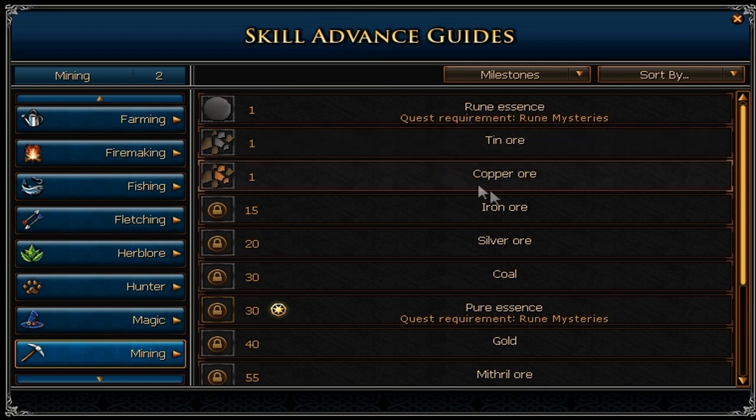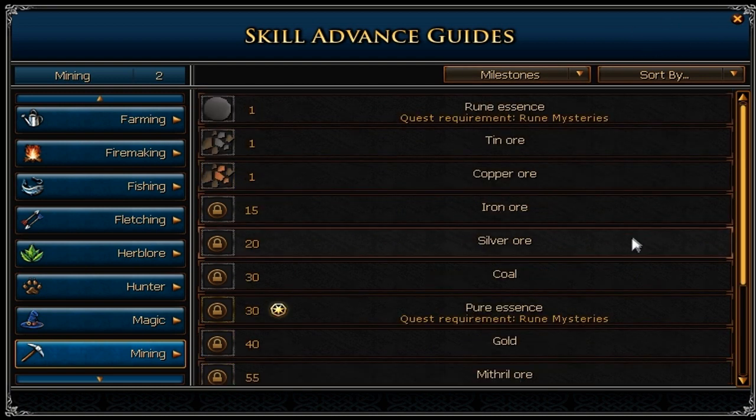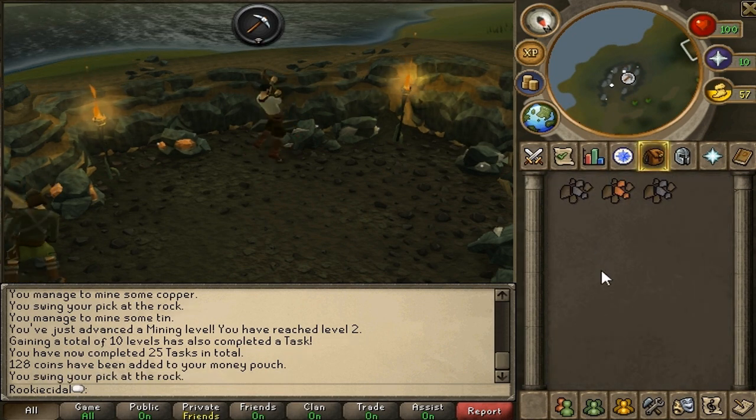You can return to the skill guide to find out what you can do in mining. You can mine iron ore at level 15, silver ore at 20, coal at 30, and it gets better as you go on — Runite ore being the best at level 85. Right now we're level 2, so we have a lot of work to do. Train on tin and copper ore until level 15, when you can start mining iron.